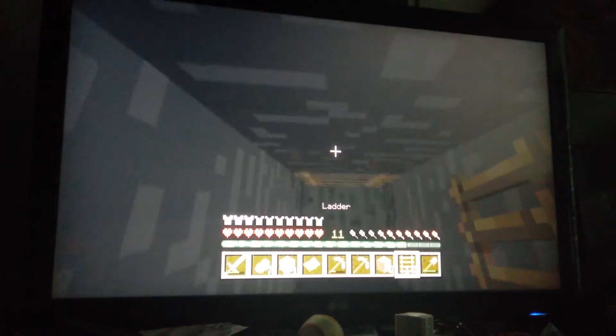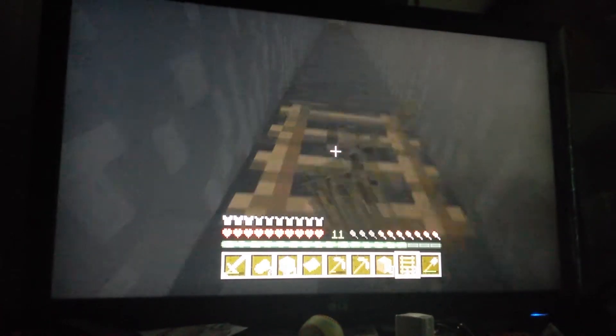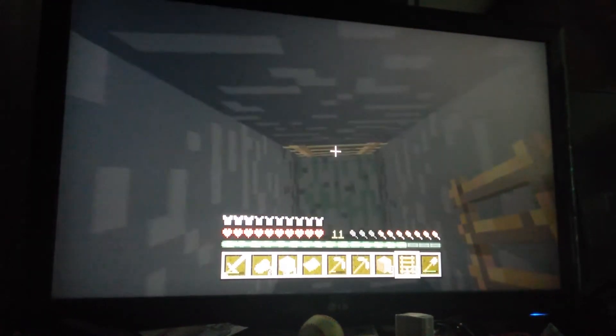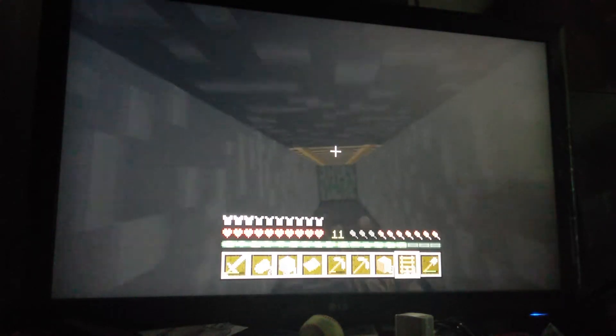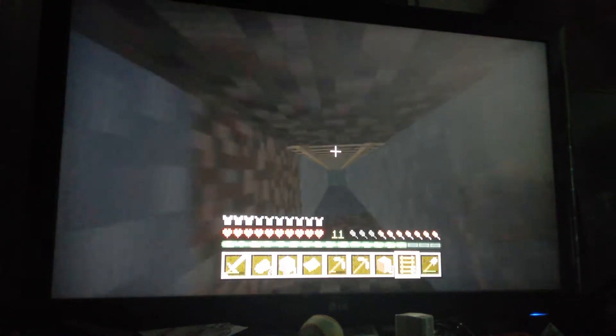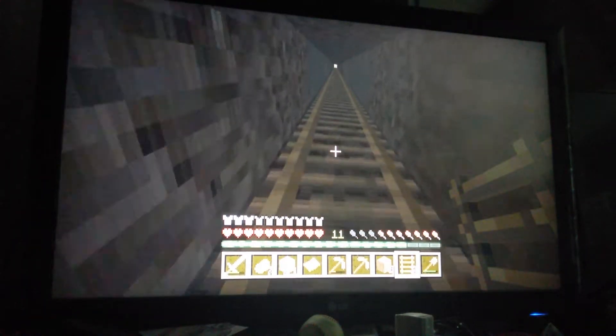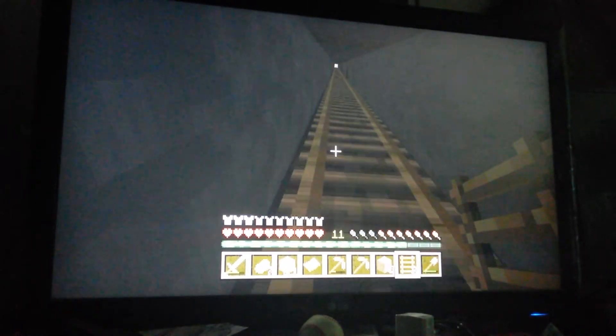Now we can go get our jack-o'-lanterns. I'm going to use the jack-o'-lanterns for torching up this pillar shaft, and use normal torches for my actual strip mining. Probably going to strip mine off-camera because that can get pretty boring — I'll show you guys what I get each time.